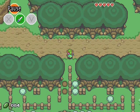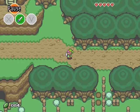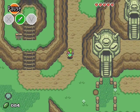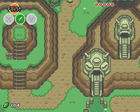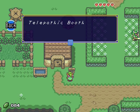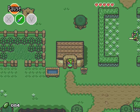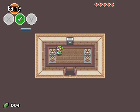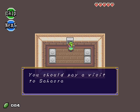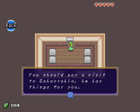But first, let's go this way. Here is a very interesting place: the telepathic booth. When you don't know what to do in the game, come here and you can talk to Grandma Lily. Telepathy — it works. She says: 'You should pay a visit to Sarasralla. He has things for you.'